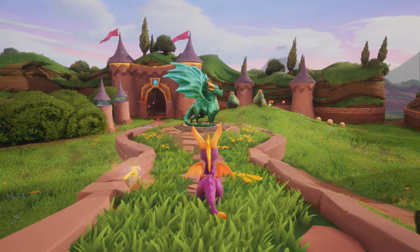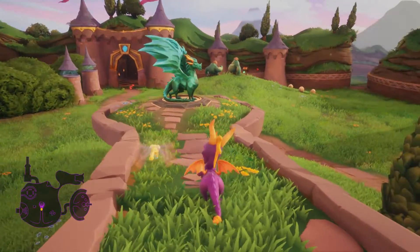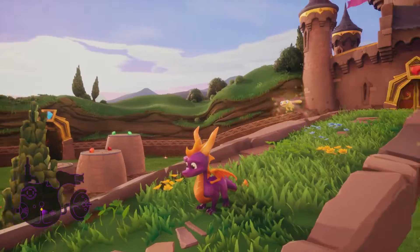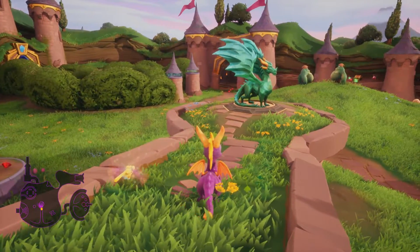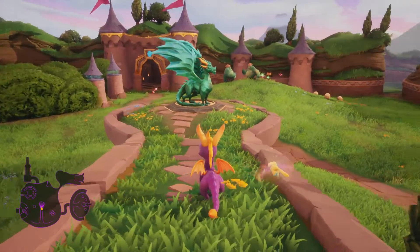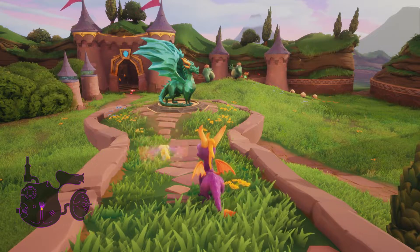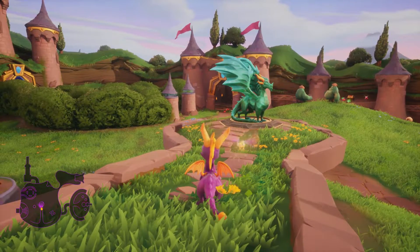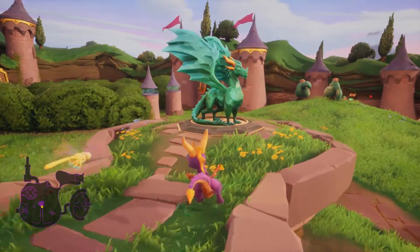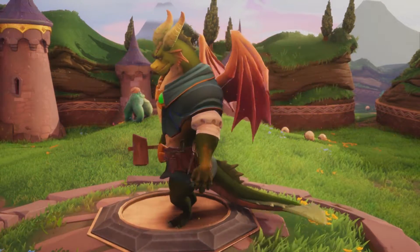So what is Spyro the Dragon? It's a very standard mascot 3D action platformer adventure game originally on the PlayStation 1. All three games in the original trilogy released on PS1 and have now been remastered by Toys for Bob for PlayStation 4, Xbox One, PC, and soon the Switch. They did a phenomenal job — you can see right off the bat how beautiful this game looks. They even did a great job making the cutscenes much better.